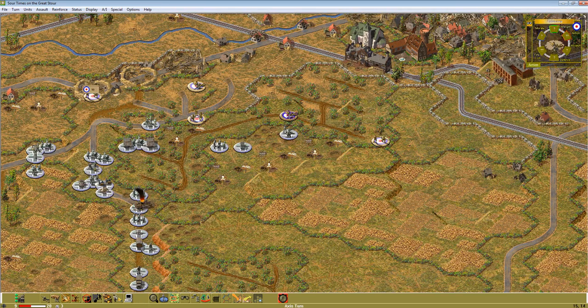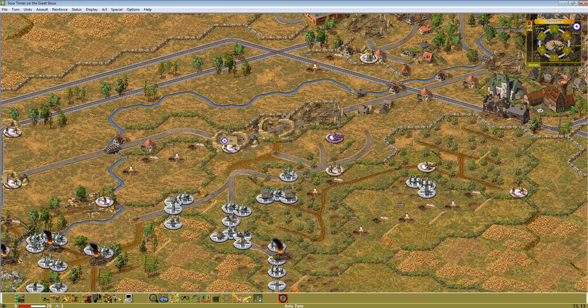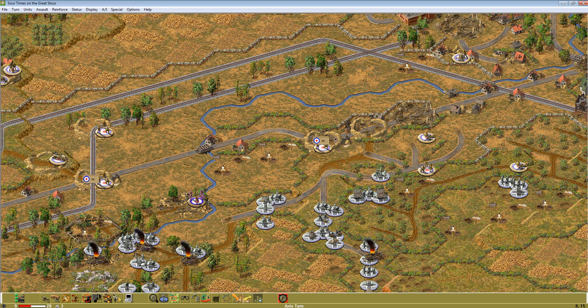They seem to be sidestepping us. You rallied — very good. Let's move you here and shoot. Move you here and shoot — there we go, did some damage. These guys are getting pretty messed up, which is good. These guys are disrupted — excellent. We need to break through here; this bridge is going to be very important.